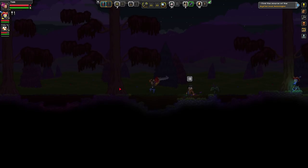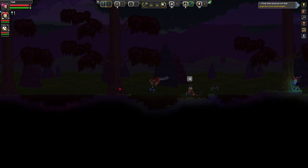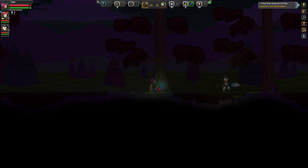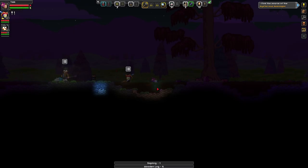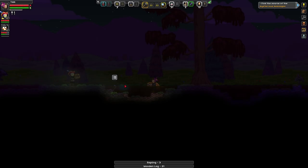There's a chest down there — it had another hazmat helmet and a manipulator module. If we can get two more, we can get Tom the 3x3. I already got it. I've got two on me so let me give it to you. The manipulator modules are what you need to upgrade your manipulator — you could just do it from anywhere.